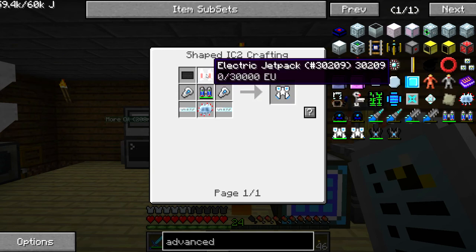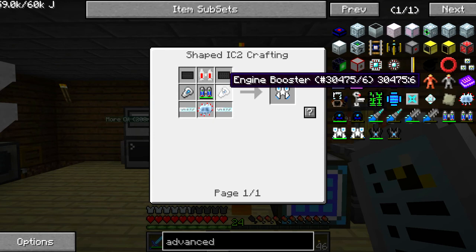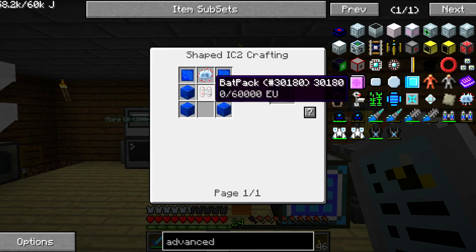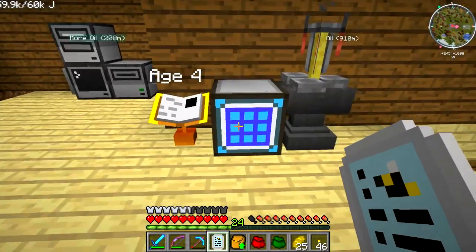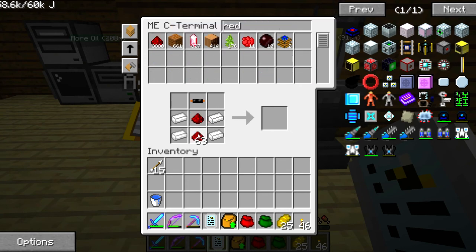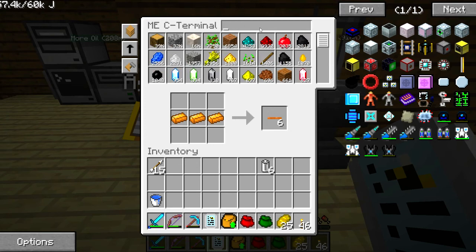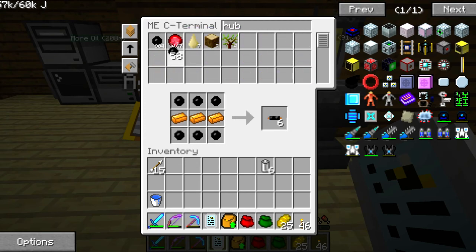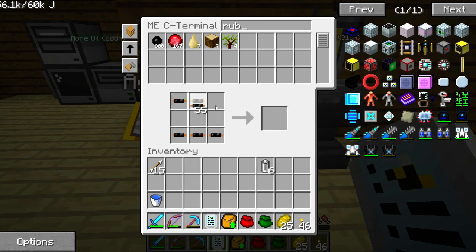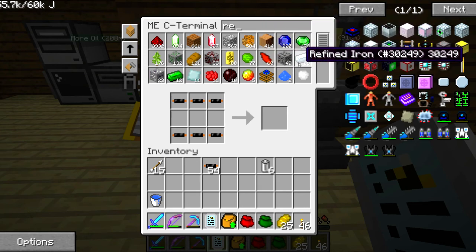It's pretty easy. First we want to make the advanced electric jetpack, which uses our jetpack, an advanced lappack, some engine boosters, and all this good stuff. So first let's make the advanced lappack, but for that we need the lappack, and for that we need the backpack. First things first - backpack, copper wire. I have enough for this. Let's get some tin. I'll need six batteries and some more copper cable.